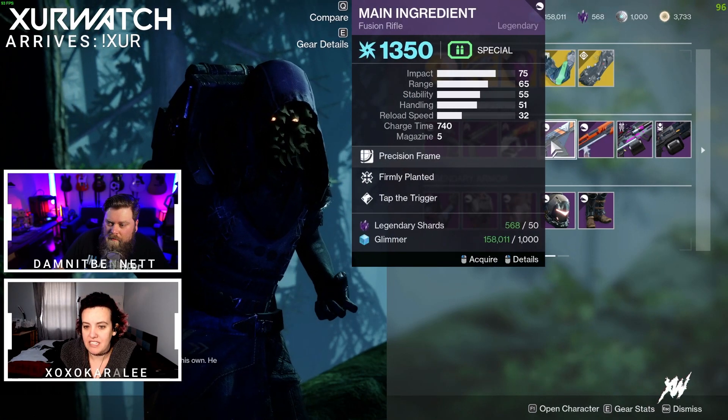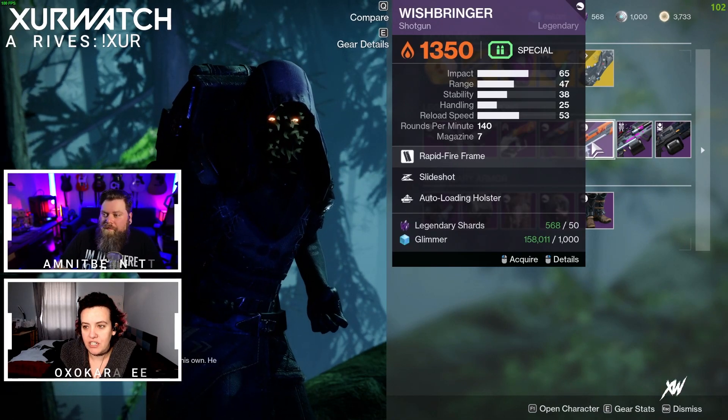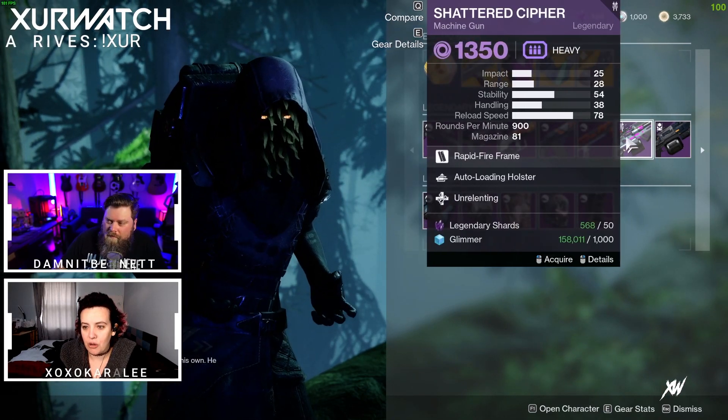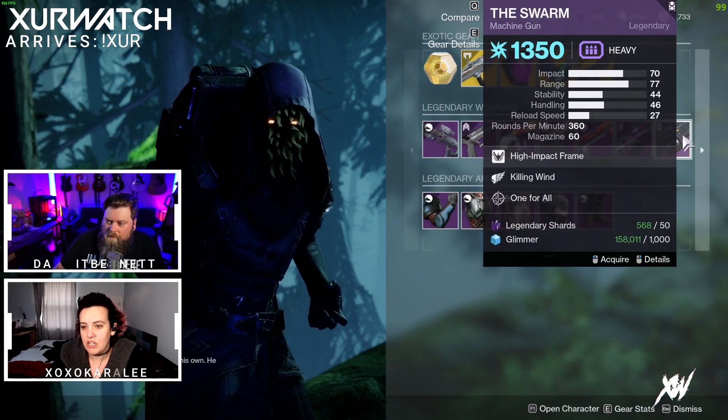Main Ingredient with Firmly Planted and Tap the Trigger, Wishbringer with Slideshot and Auto-Loading Holster, Shattered Cypher with Auto-Loading Holster and Unrelenting, and Swarm with Killing Wind and One for All.